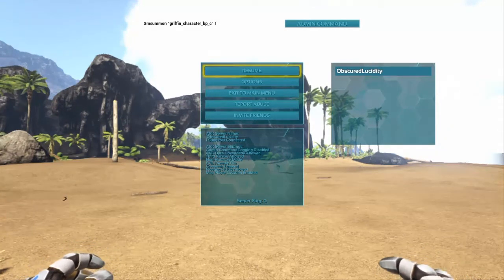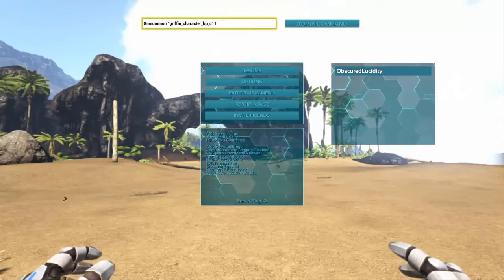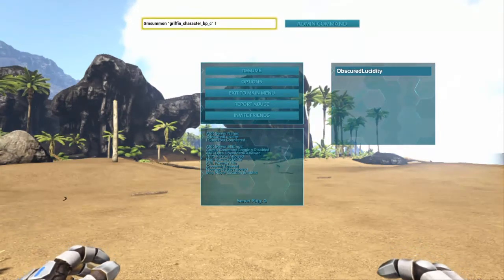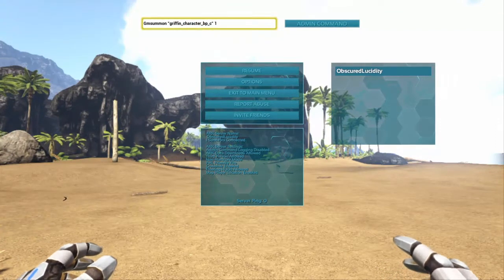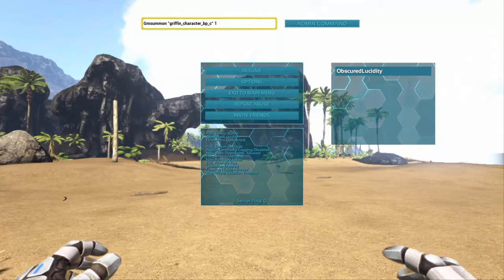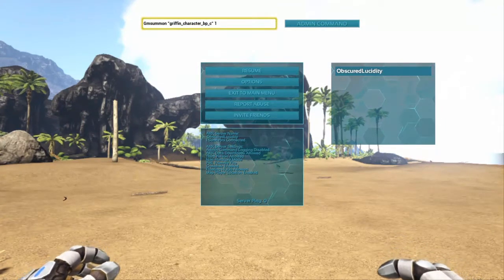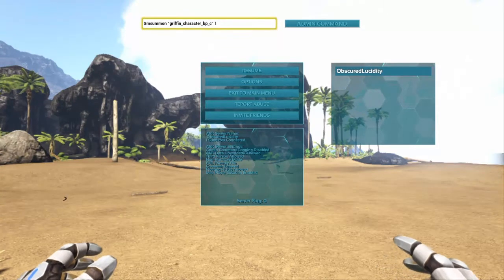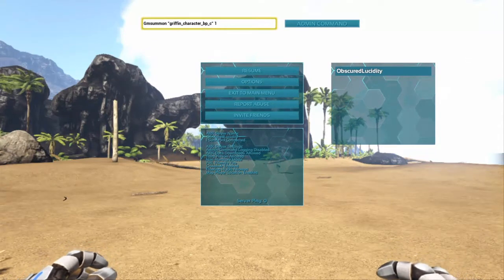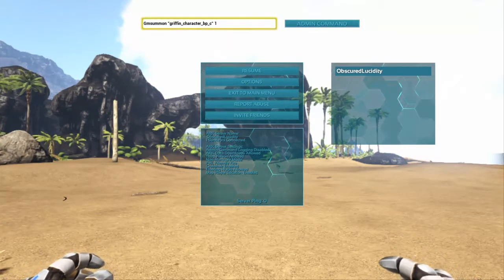What you're going to want to type in is GMSummon — one word — then a space, quotation marks, Griffin underscore Character underscore BP underscore C, then a closing quotation mark, then a space.